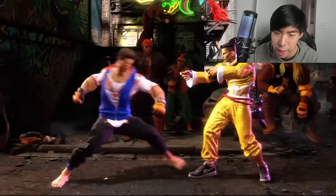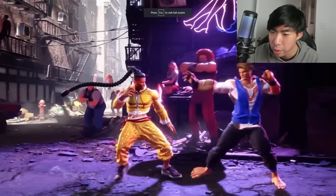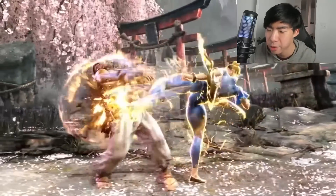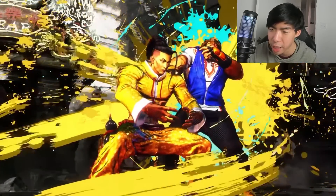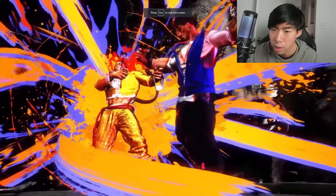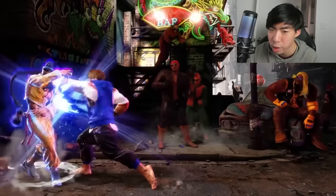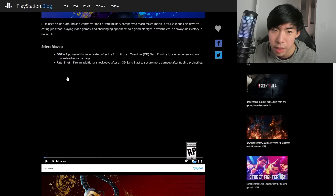So Ryu has probably all the moves you'd expect. What about Luke — does he have the moves you'd expect too? He has his run tackle, his regular Sandblast, the EX version of his DP which leads to a little extra hit suggesting you either get a combo after or a better position. You see his heavy Flash Knuckle as well. Luke just has a very similar moveset to Street Fighter V. After his Drive Impact he gets Crouch Fierce into EX Flash Knuckle into his regular DP, so his EX Flash Knuckle can work the same as before.